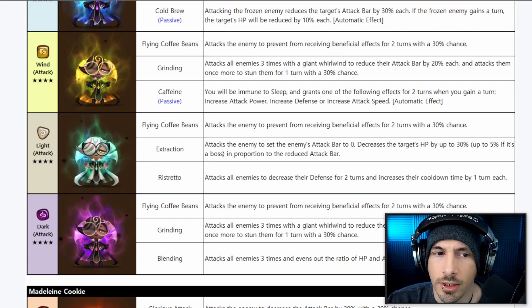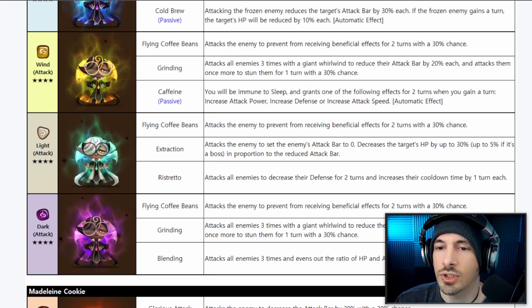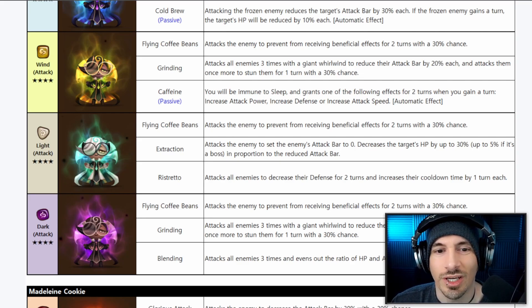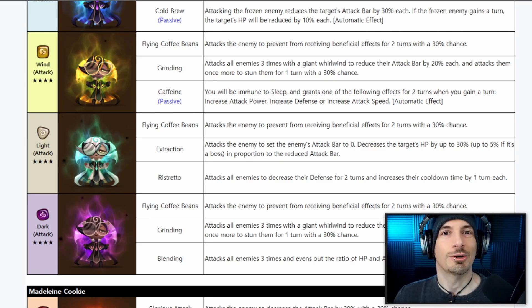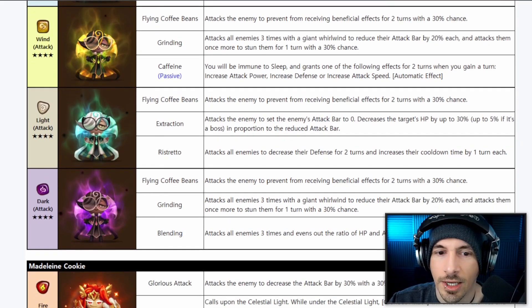The Wind Espresso has the same CC second skill as Water. Caffeine passive makes you immune to sleep — because caffeine — and grants one of the following effects for two turns when you gain a turn: increased attack power, increased defense, or increased attack speed. The problem is you don't know which one you'll get, so it's going to be inconsistent. But immune to sleep makes it an anti-Hathor, anti-Succubus kind of unit. Hathor has been indirectly nerfed repeatedly over the years just by new things being introduced.